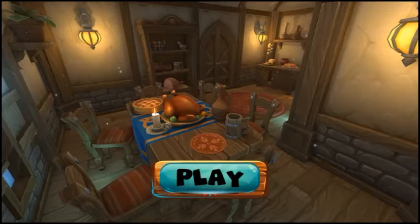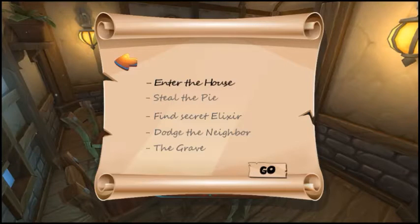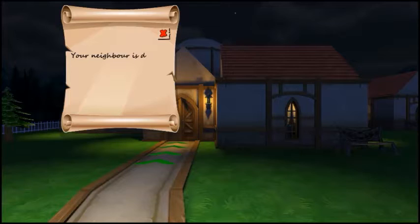All right guys, now we're playing one called Scary Neighbor 3D. I'm gonna see how this one is — it has a similar layout, so I have a feeling it's gonna be just as annoying as the other one. You can pick easy, normal, or hard — you have to start out easy. Objective: enter the house, steal the pie, find secret elixir, dodge the neighbor. Your neighbor is doing some suspicious activity.